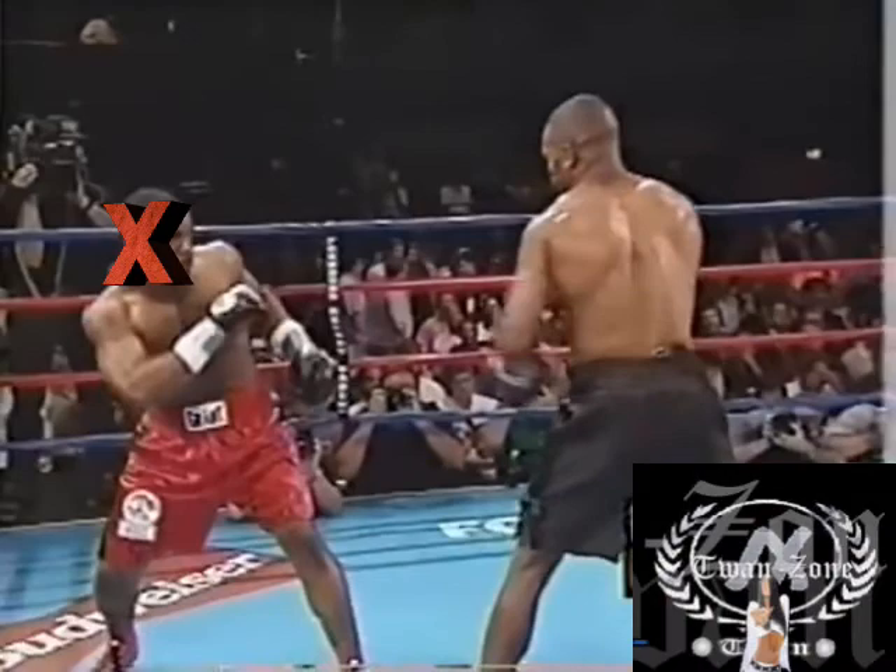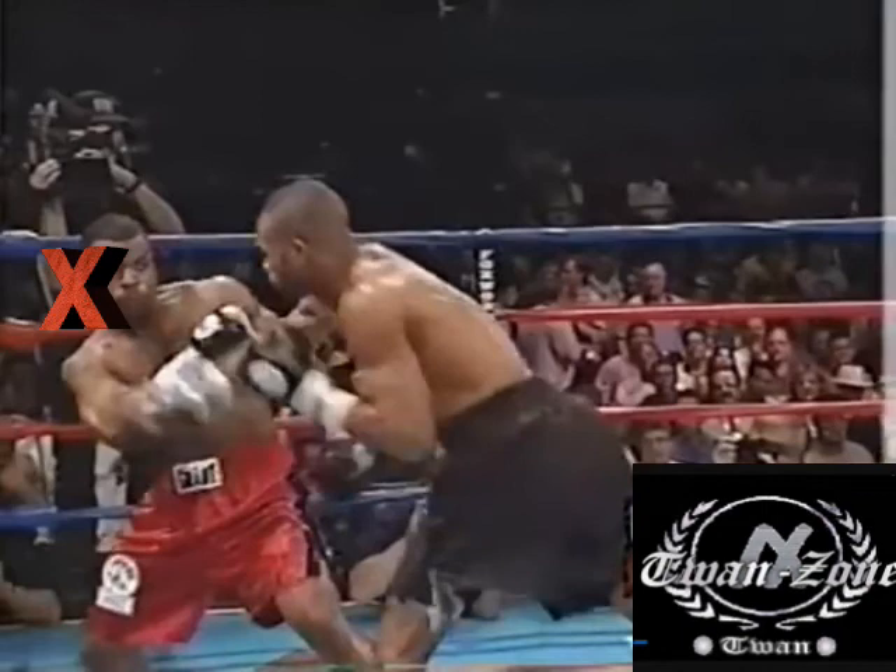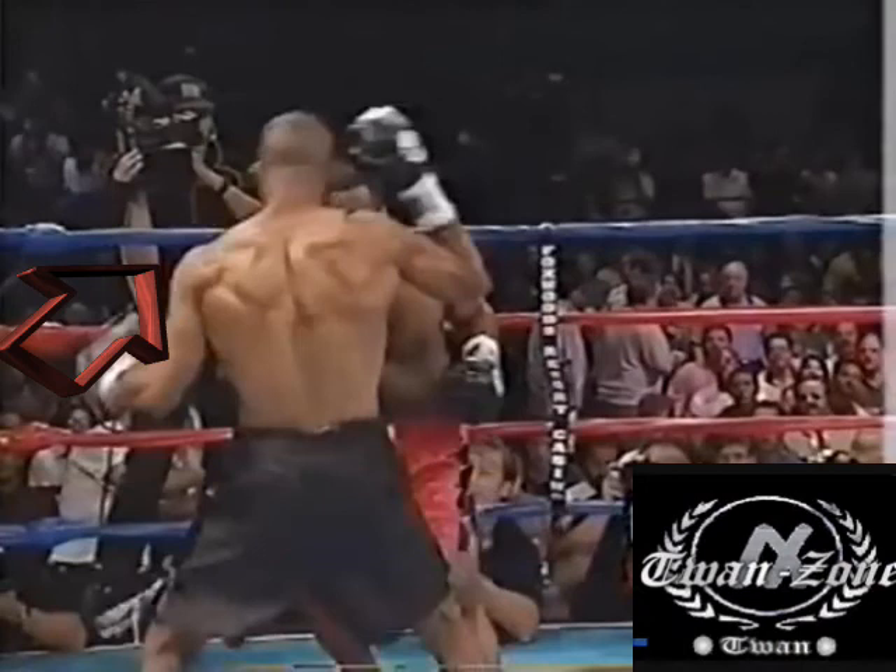In the following clip, Roy feints Griffin with a jab and Griffin exposes the side of his head — volunteers the side of his head, one should say. Roy shoots a straight right like it's a jab, just to get close to Griffin, so that way he can knock his block off.